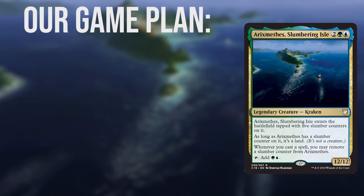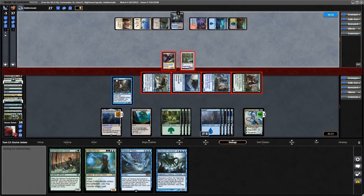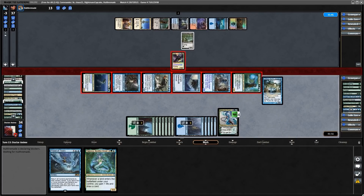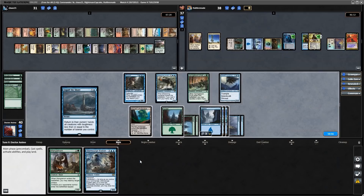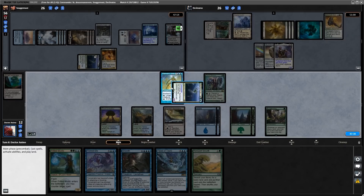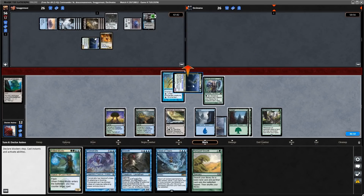Our Sea Monster tribal deck doesn't have some deep strategy, but rather a delightfully shallow one. It's a stompy deck looking to ramp out huge creatures and then use them to sink our opponents through combat damage. Since our deck is a slow swimmer, we're packed with ways to repeatedly wash away our opponents' boards, letting us catch up and get ahead of their faster decks. And while our primary win condition is combat damage, we've got some combos up our sleeves that we can use to help secure victory.